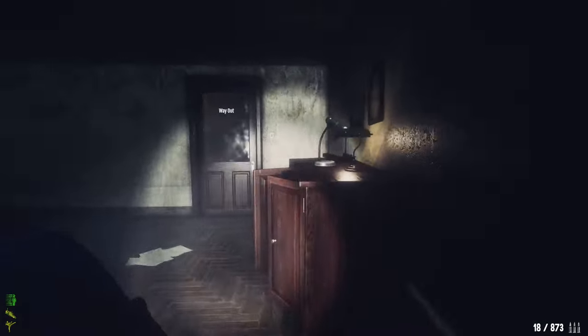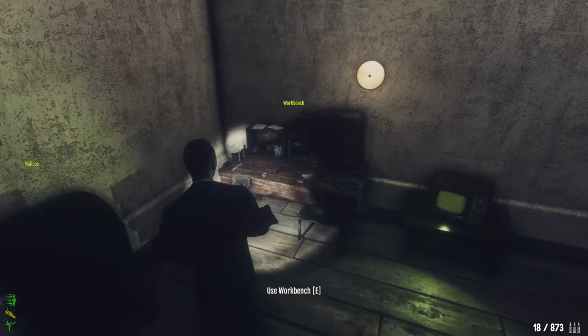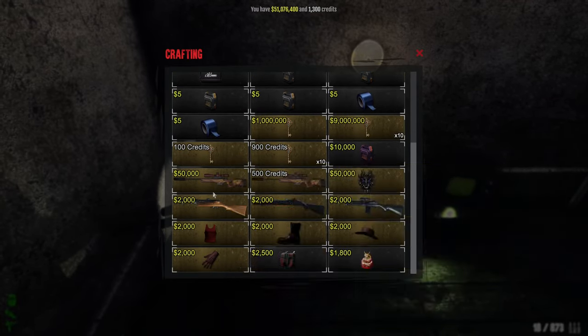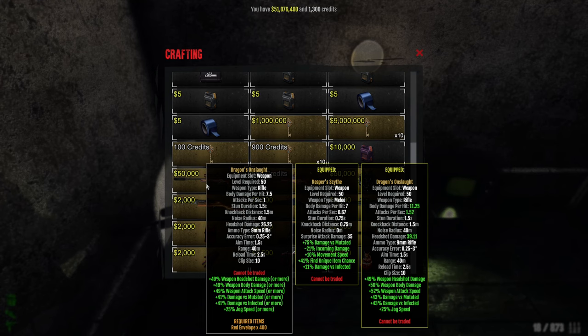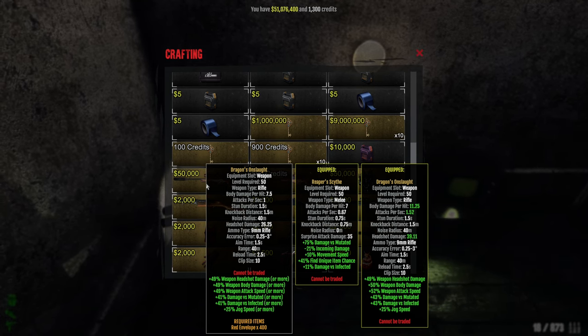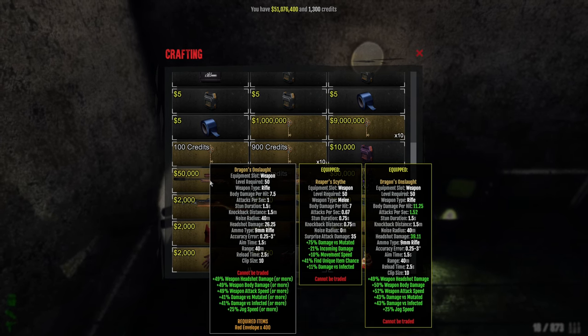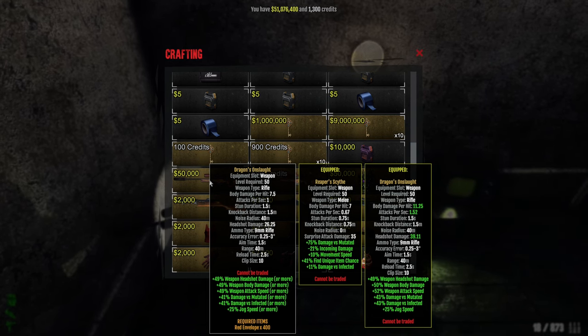First of all, I want to cover the items — what we should craft and what we have to craft. So we're going to go ahead to the workbench. This is what we currently have. You have Dragon Onslaught, which is a new rifle that's using 9mm rifle rounds. These are the stats: 49 headshot, 49 weapon body, and so on. Those are the minimum stats you can get on the weapon.